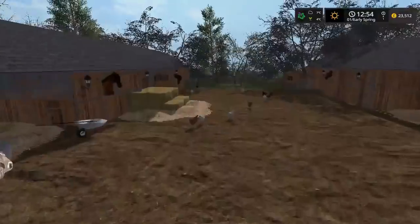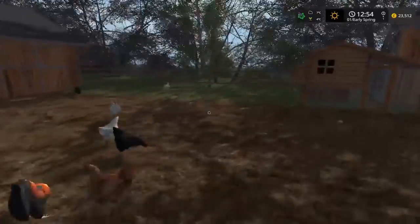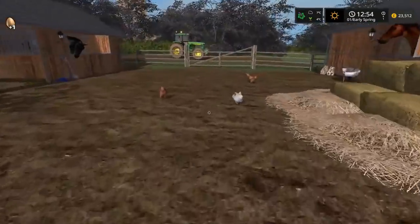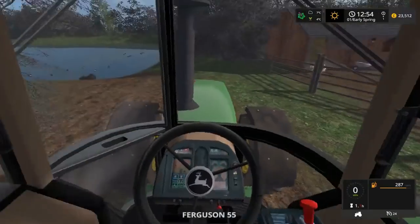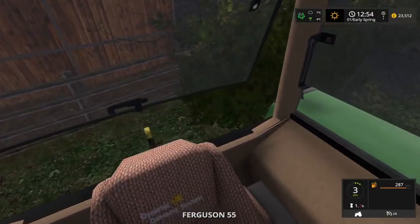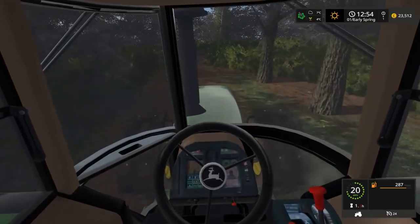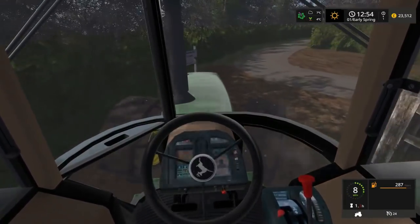That John Deere is absolutely a beast. The destroy point is in here. Eggs all spawn here — they all spawn correctly. So we'll sell these as well. That's it for this end of the thing, we'll turn around and go the other way. There isn't a lot to this map — it is very, very small. Minimalistic.